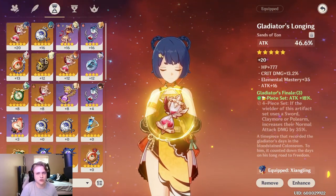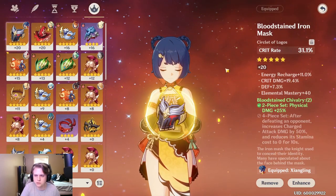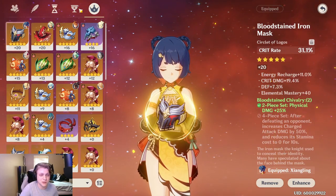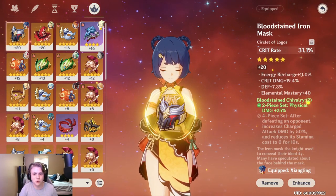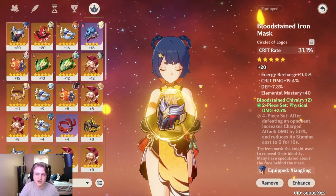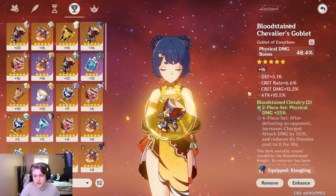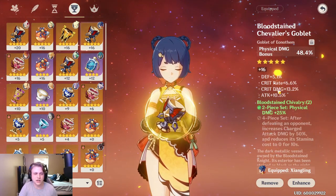You're probably not going to be using a crit rate spear — there are a couple but I don't think they're the best for a physical DPS build, because the Crescent Pike craftable spear is just so good. I think you're pretty much locked into having attack percent, physical damage bonus, and crit rate as main stats, and you'll want to focus on attack percent, crit damage, and crit rate substats as those are going to help you out the most.